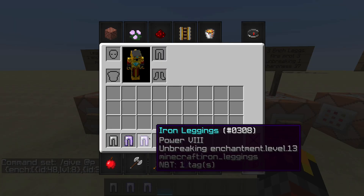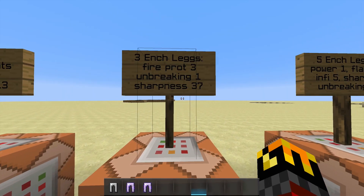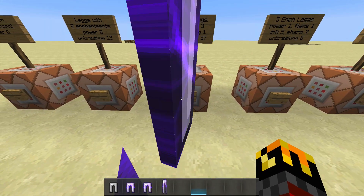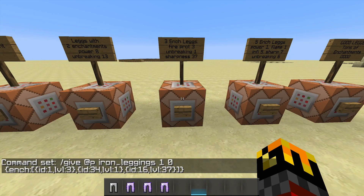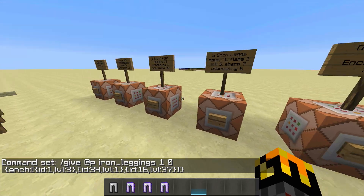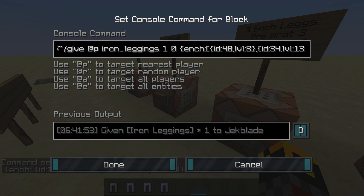As you can see, it gives you power eight and unbreaking 13. The next one is three enchantments: fire protection three, unbreaking one, and enchantment level 37. The command is a bit longer. As I said, all commands are going to be in the description. You can actually type this directly into your chat.